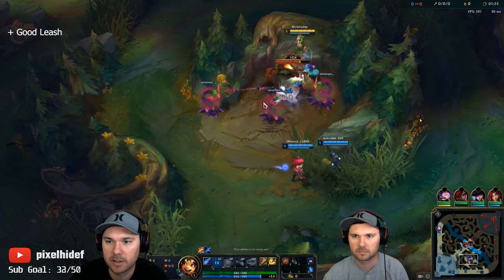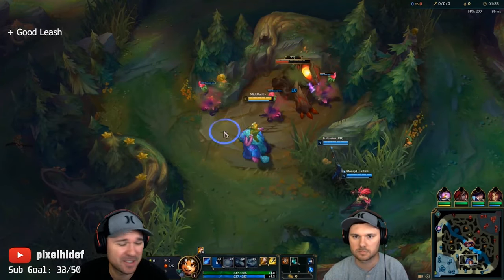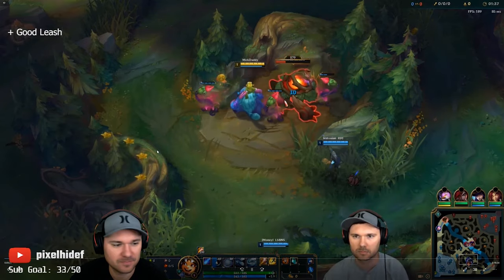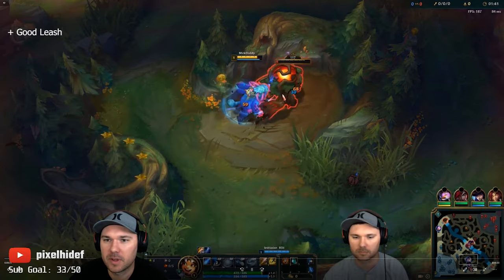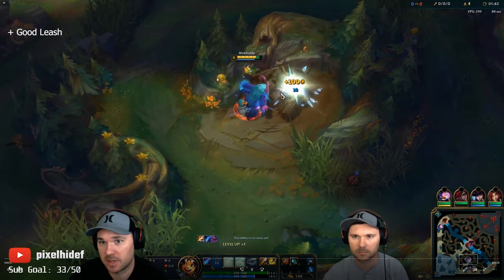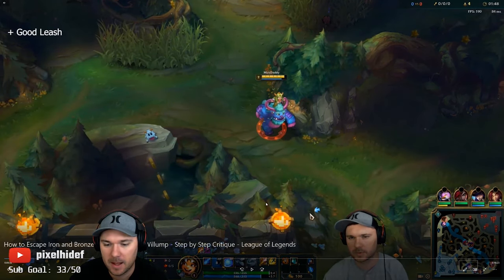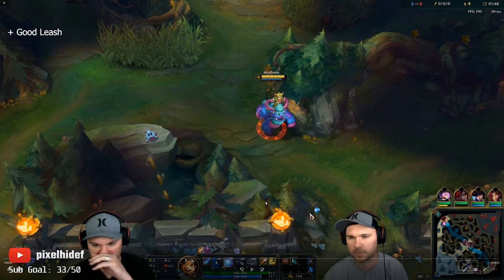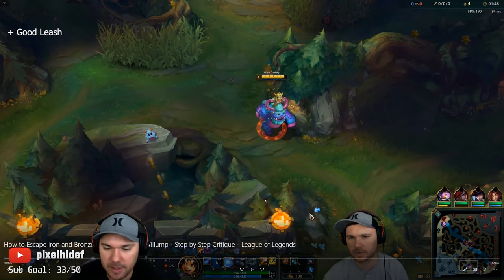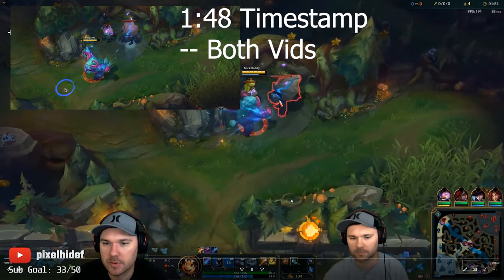I get a good leash from Zyra with her plants — I'll have to adjust the audio levels, that was loud. That allows me to not have to use a whole lot. With my bite I'm at 596 out of 655, so pretty much about 95%. So we go to our Krugs, which is what you should be doing to get level 2.